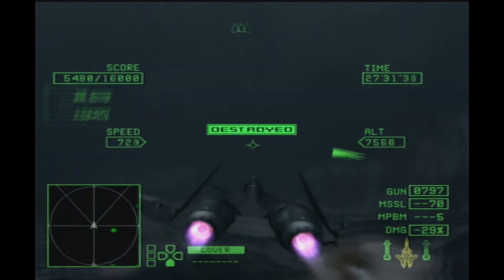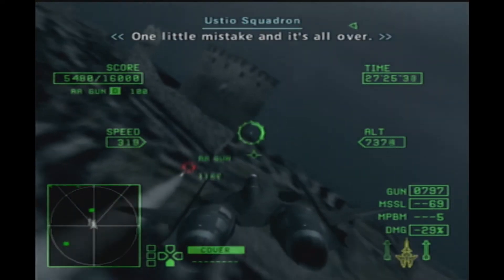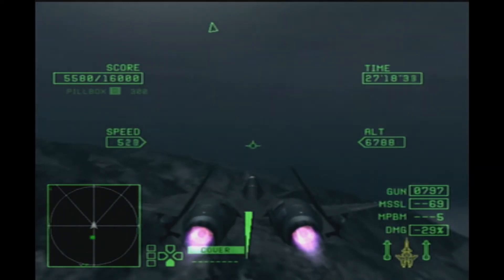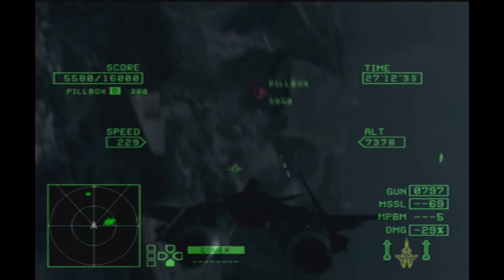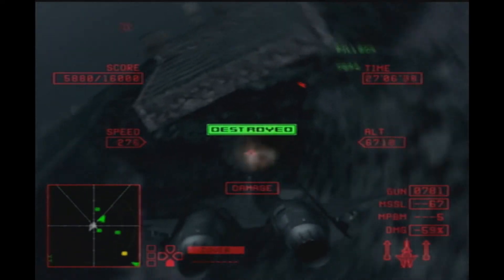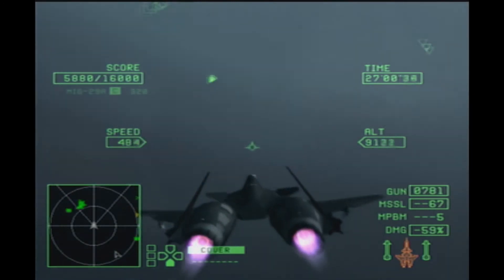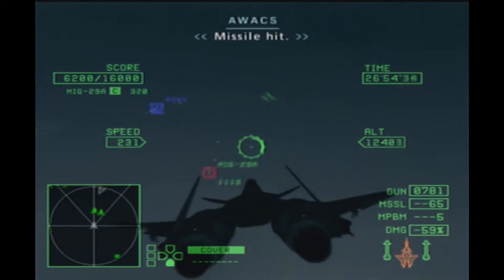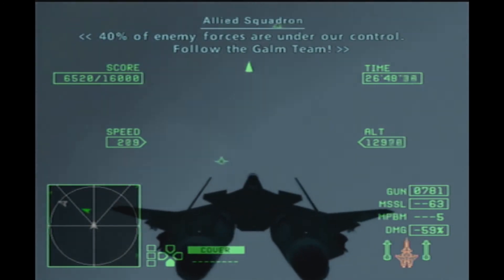Locked on. AA guns destroyed. One room to seek, it is coming over. Light on lock. Enemy facility destroyed. Get out of here. Don't push the envelope. Missile hit. Forty percent of enemy forces are under our control. Follow the Golem team.